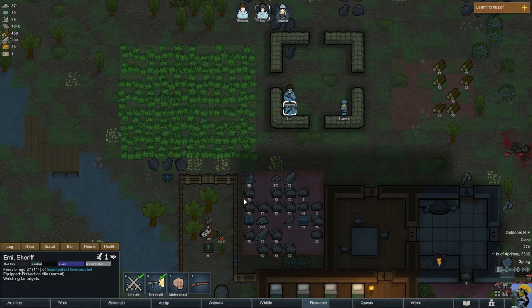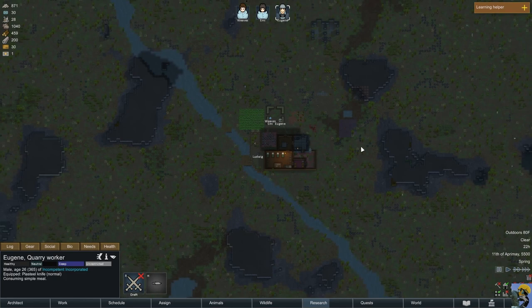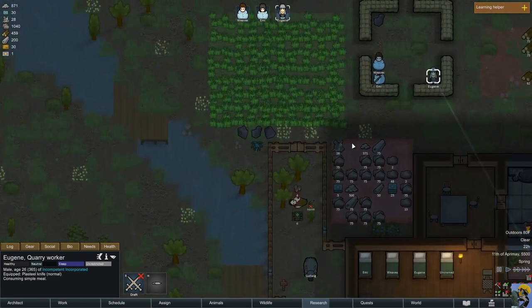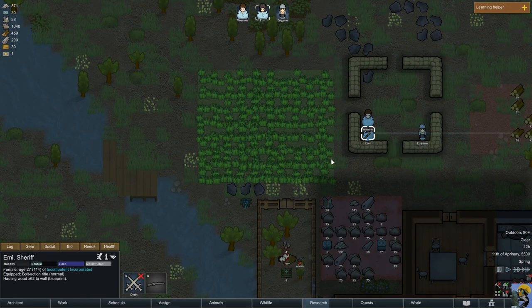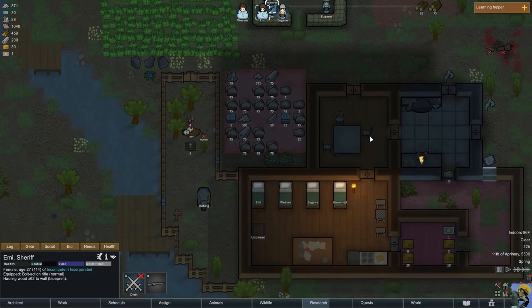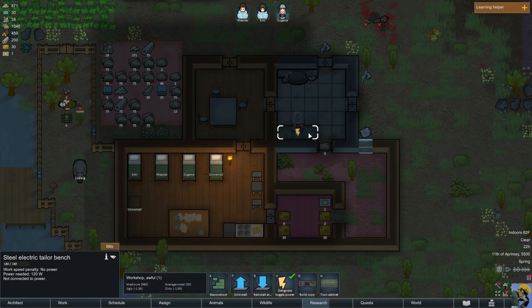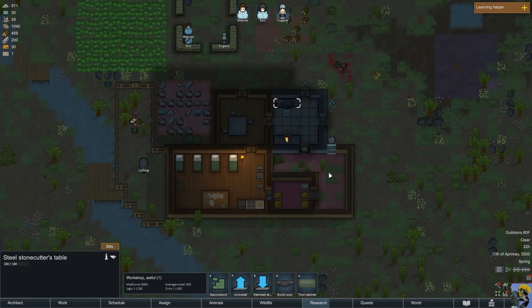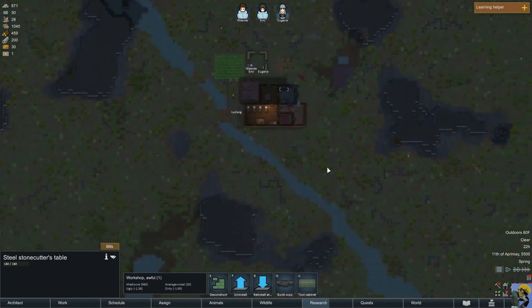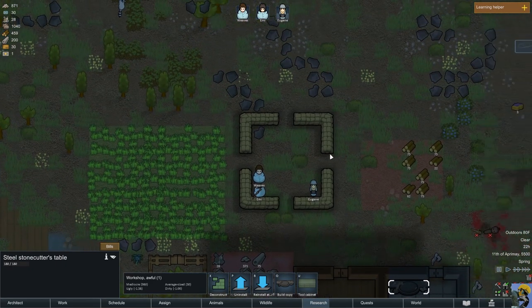Emmy, you just wrecked it — undraft. Everybody, we had an invasion but luckily we were able to stop it because we're playing on an easy difficulty level and it wasn't that hard. We have the sheriff here, Emmy, to blast things with the rifle. We did finally cook a meal, we've got some new stockpiles to hopefully prevent deterioration, we've got a tailor's bench and a stonecutter's table, and we're expanding our colony, mining some new material and just having fun getting our head around this really cool game.